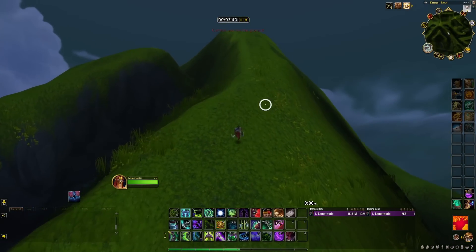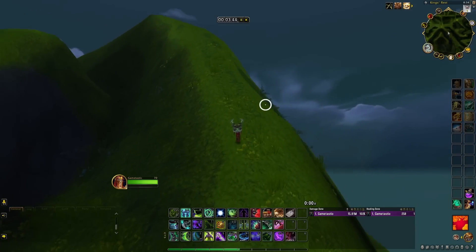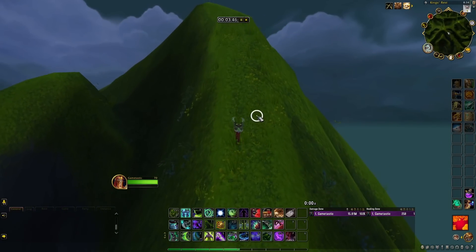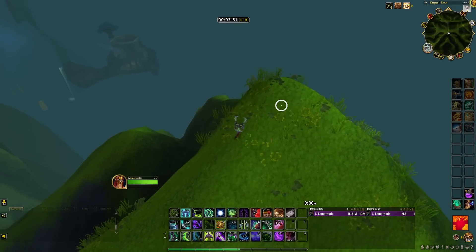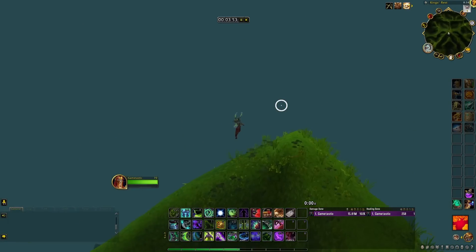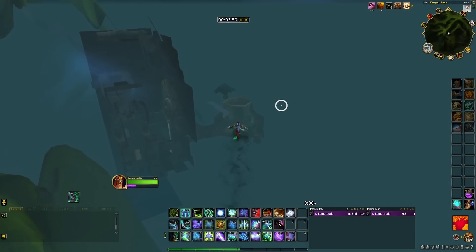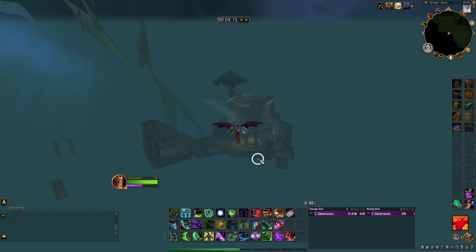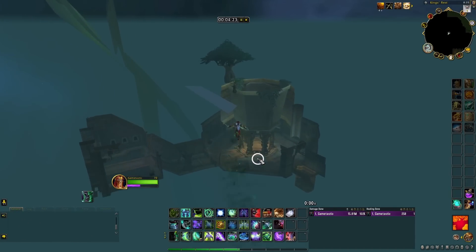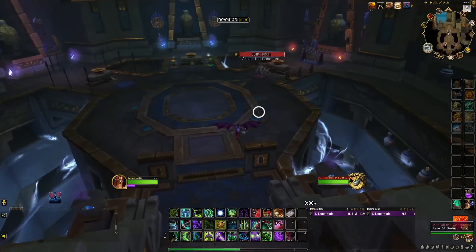Once you're up to the tippy top of this mountain, I made a mistake during that — this is my first time actually doing this one — but you can save about a minute 30 if you're extremely precise. Once you're at the tippy top, you jump down towards the third boss room area and just use your movement as best as you can. It's pretty generous — you don't have to perfectly use everything — but once you hit the last boss room area, it teleports you to the room just before the last boss.